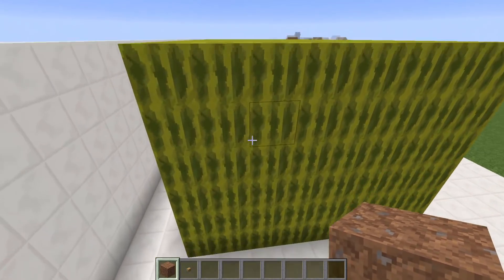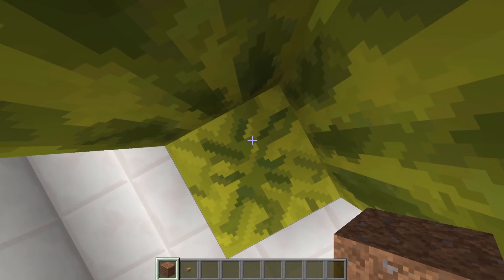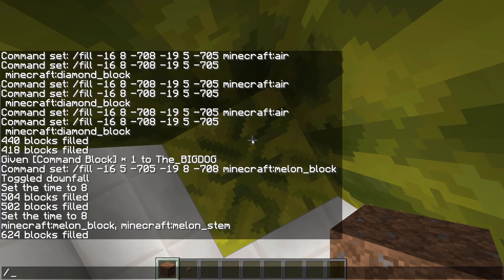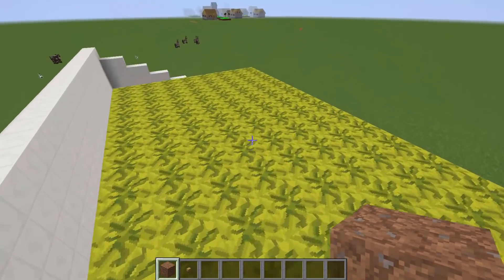Yeah, pretty useful. So if you want to clear it, do the same again. You want to stand on the bottom one — so fill, tab, tab, tab, tab, Control A, Control C. Go back to the top again.